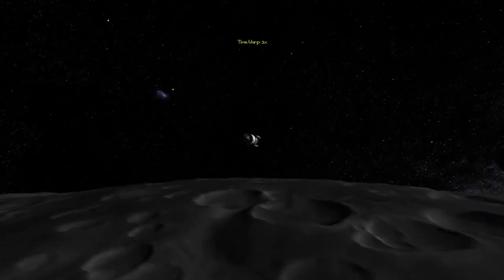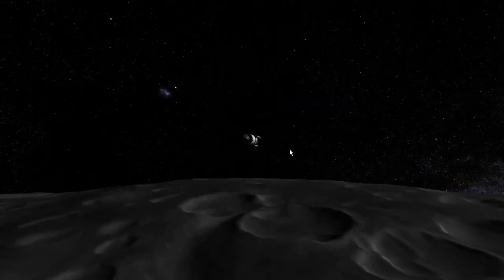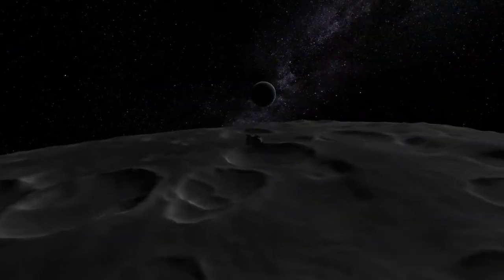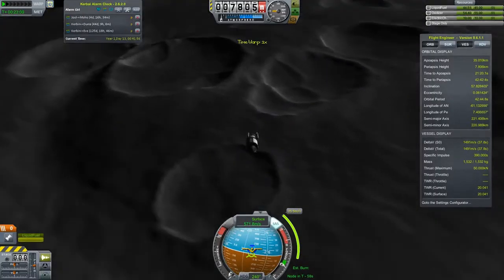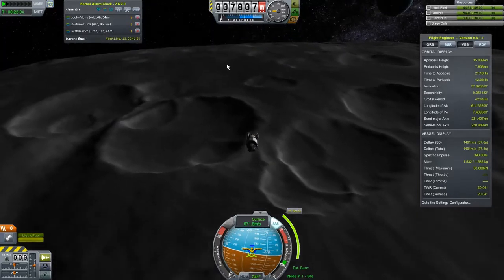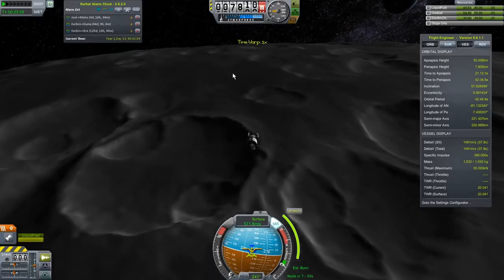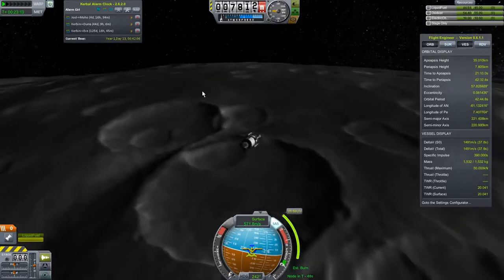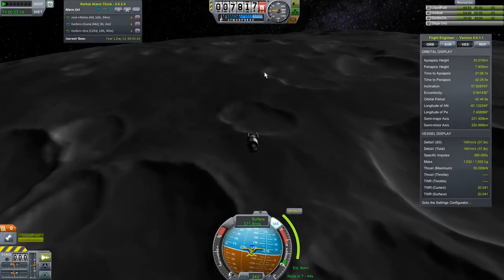I'm going to slow down time. Are we actually over the crater now? We are. We can still wait for our maneuver node. Oh, there's our alarm. We don't want to land in one of the big craters — I'm thinking this spot right over here looks pretty good. We've got to kill 500 meters per second, which we can do pretty quickly. Aiming for this area right here is perfect.